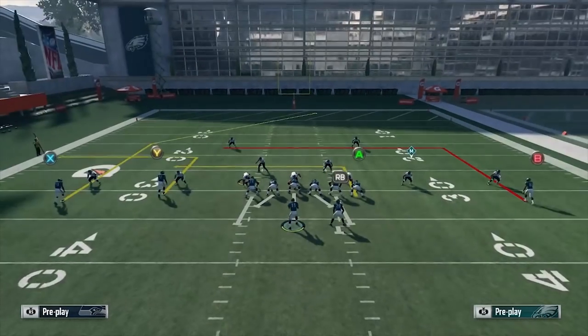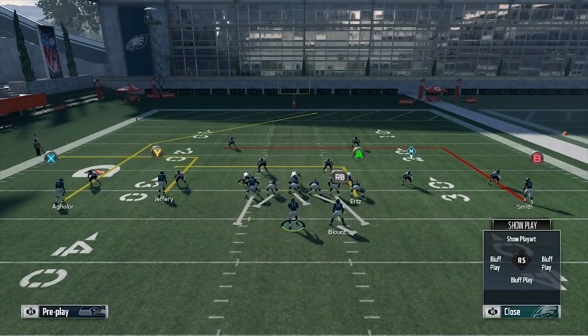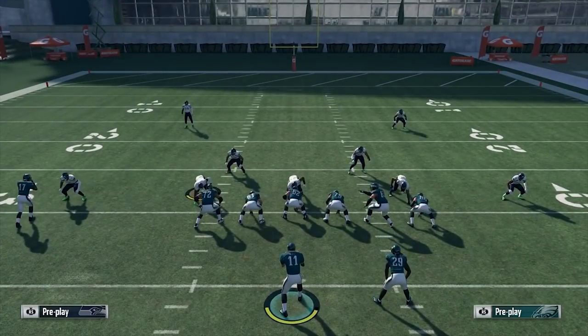What I normally like to do is go ahead and block my running back that way, then slide towards the running back. The running back's on the right, I'll slide to the right — that'll pick up my DB on the right. And what I'll do is use the ID to Mike feature, which is LB and then hold A, and I can scroll through all these players, but I want to make sure my ID to Mike is on the DB that's on the opposite side of the running back.